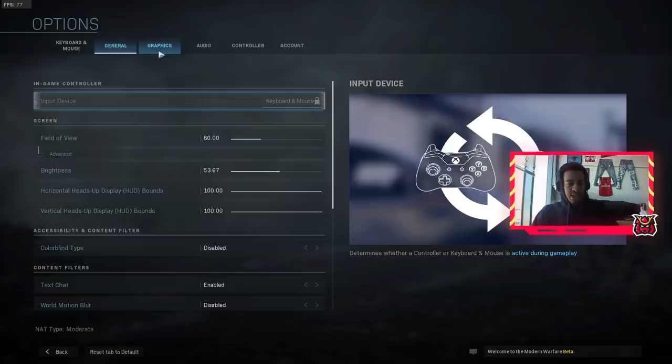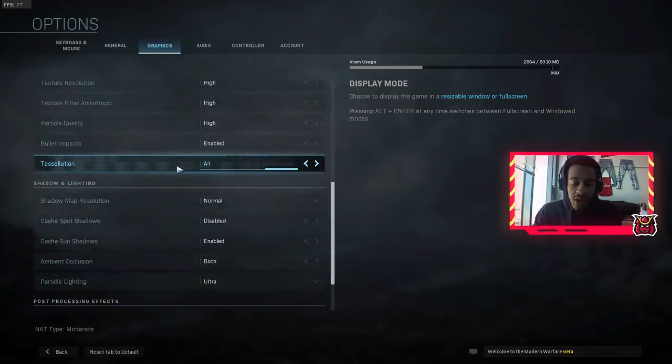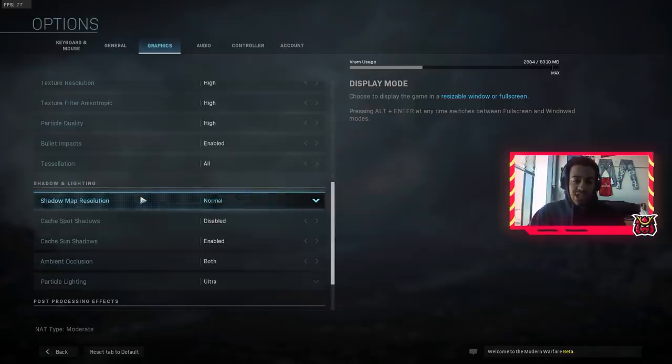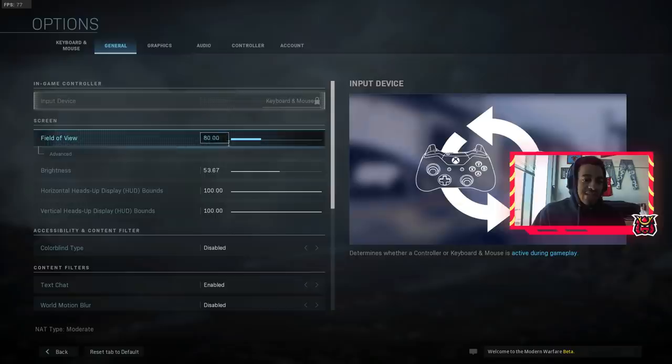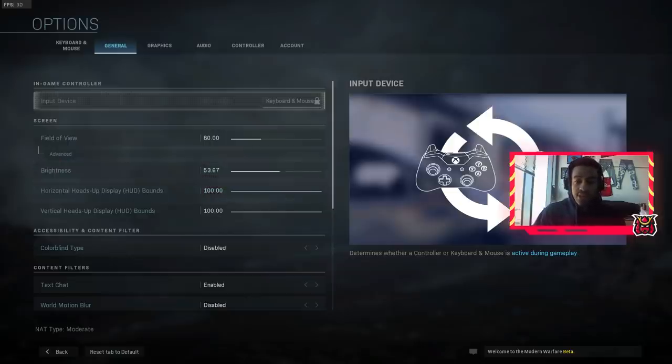To summarize: make sure V-Sync is off, mess around with your shadows and get them as low as possible. This game does get really dark, so I also recommend turning your brightness up just a little bit — there are maps with dark corners and a lot of people camp, so you want to be able to see clearly. That's really it guys. If you can drop a like on the video I'd really appreciate it. Enjoy the beta — I'll be streaming on Twitch, link in the description, and my Twitter is there too. See you guys then.